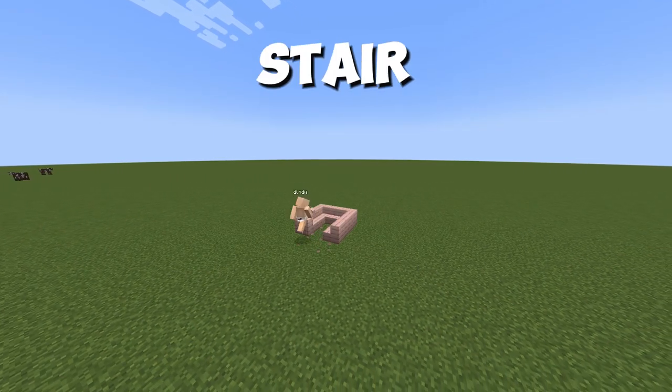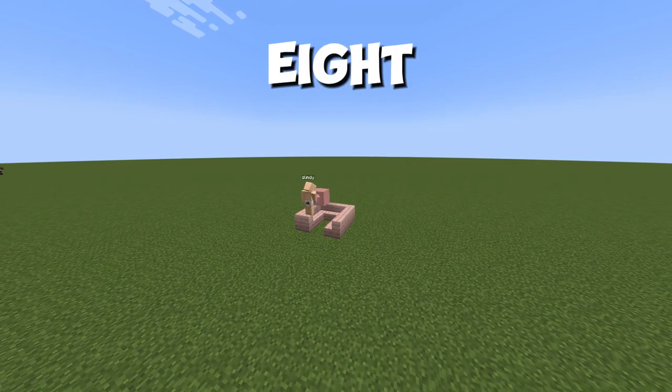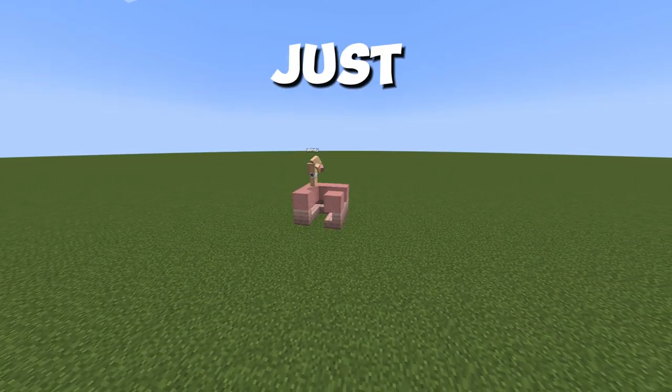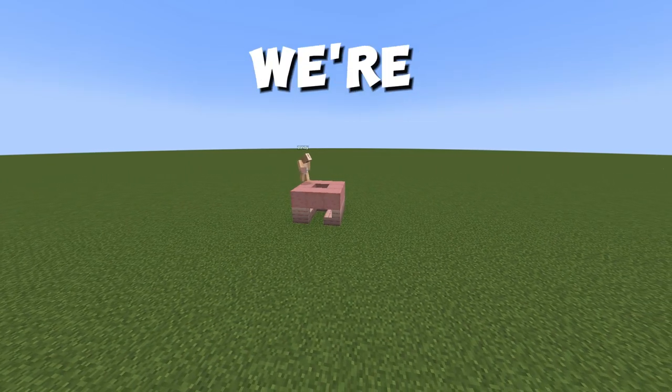Just put a stair in a circle like this with eight blocks and then just put blocks on those stairs. These are just gonna be filler blocks because we are not gonna need them.